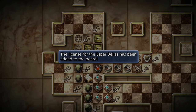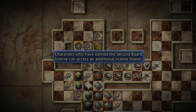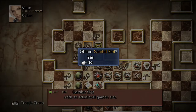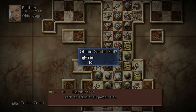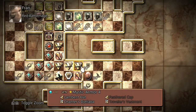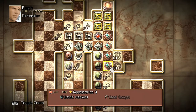The license for the Esper has been added to the board — only one character can get it. We also have the second board license, which will allow characters to access an additional license board. So Vaan, let's get you another Gambit slot. Bosch can get it right away; let's go ahead and get him another Gambit slot.